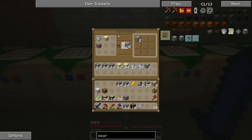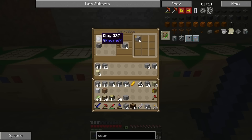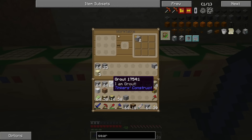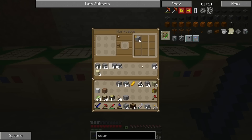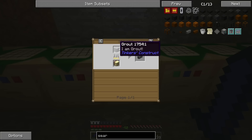Let's put all the grout up there. I think the grout goes like this... no. Oh, we've got to cook it — that's right. Cook it in a smelter. This is going to be a problem because this thing is slow as hell.